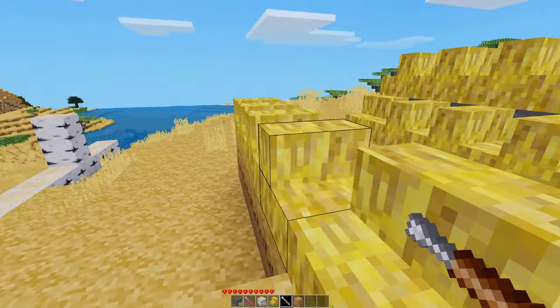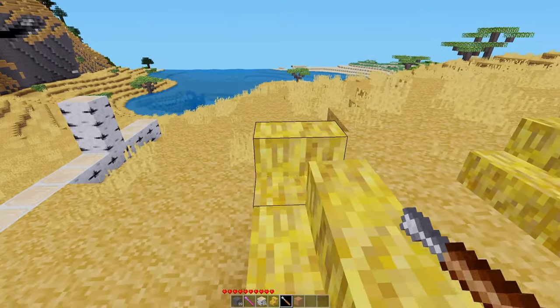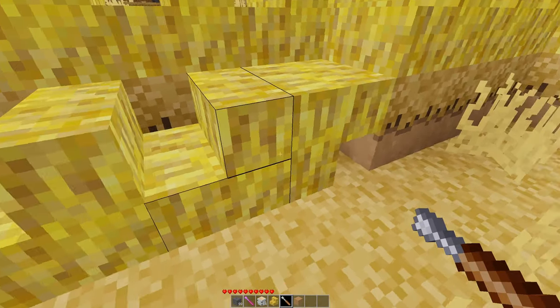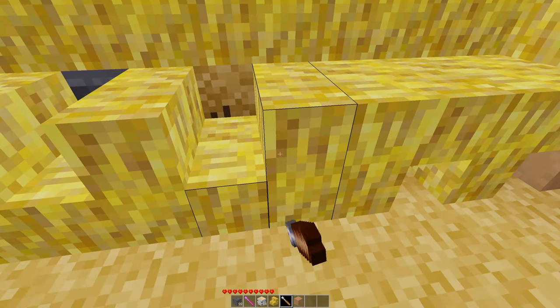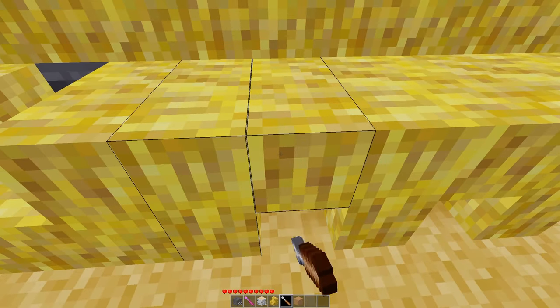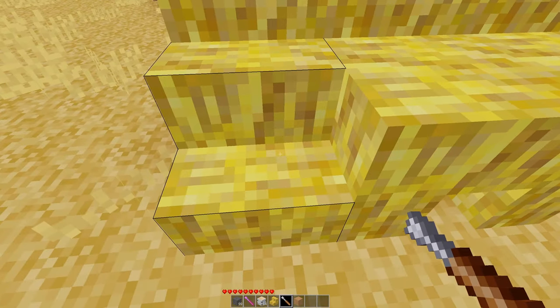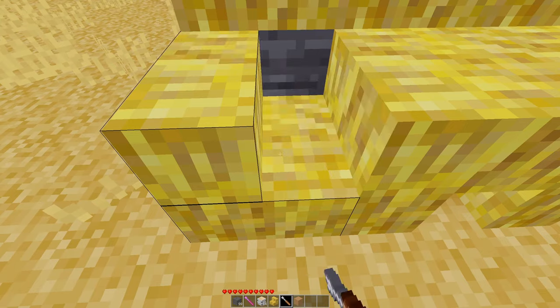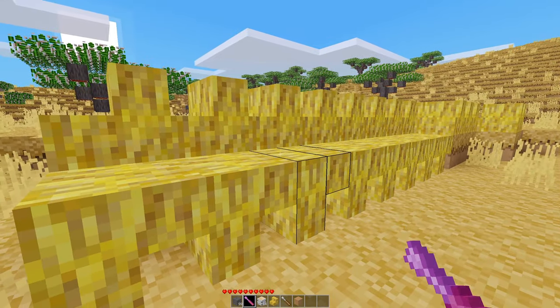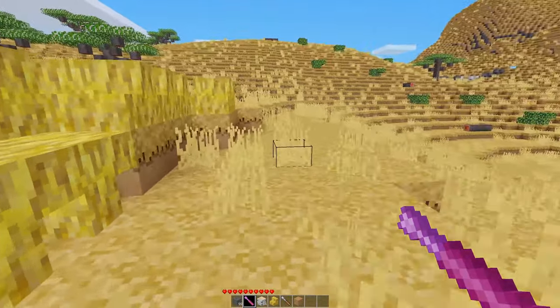So then you go back with the screwdriver and you're rotating every single brick so it's the right way, and then for some reason we want these upside down — it takes forever, and your screwdrivers wear out. I'm in creative though, so I can't really demo the things wearing out, but that's where this steps in, and it's super helpful.